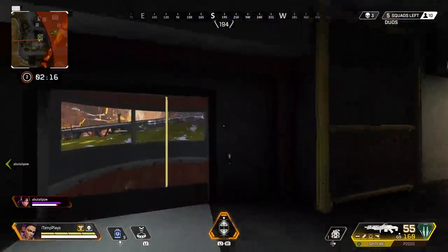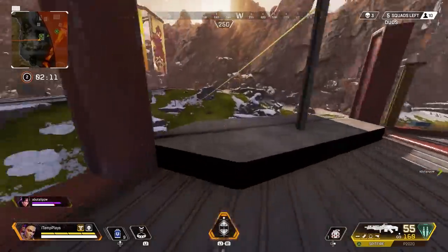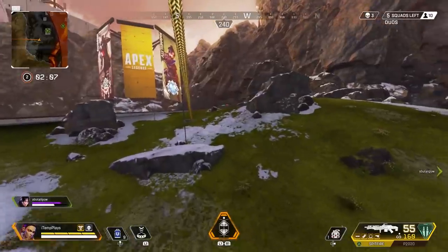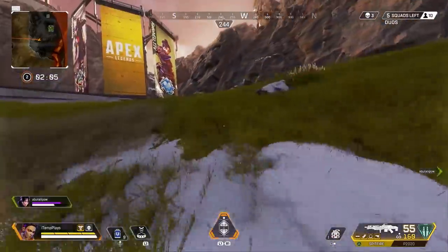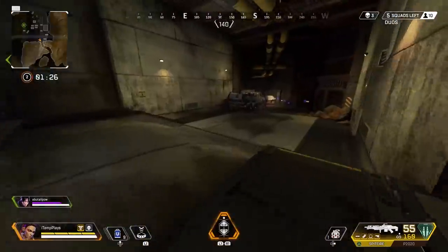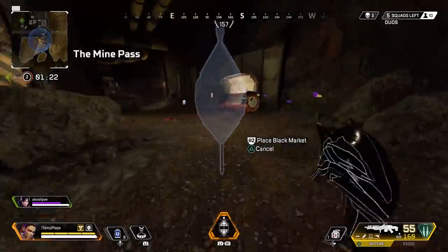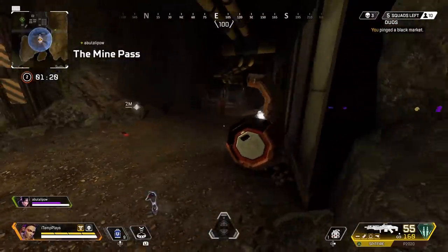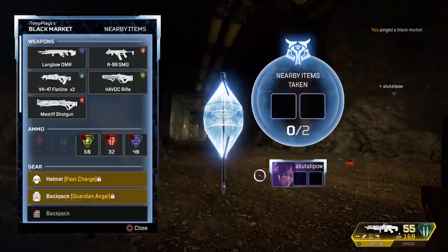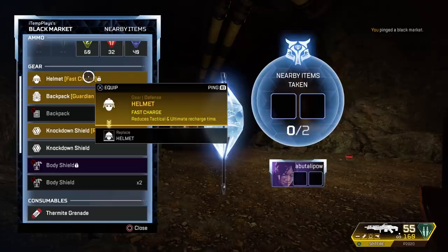There was a level 3 helmet around here somewhere — it doesn't matter too much because I can just take one from the vault. I can take the gold one. I'm going to get the shield battery and some heavy rounds. Actually, forget it, I'm just going to take the gold one from the vault if no one's opening it. Are you good for heals, teammate? Do you need some syringes? Here you go.